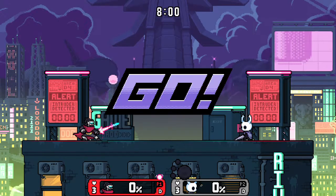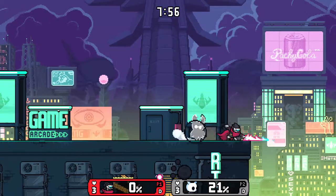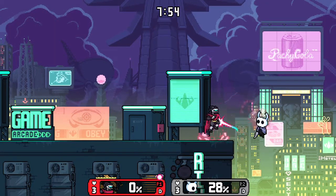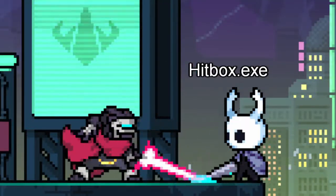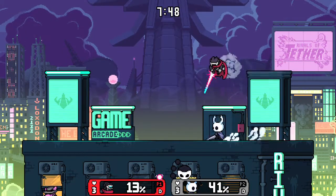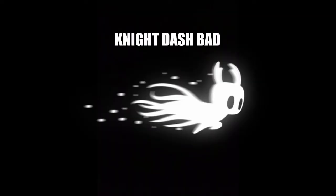If you're not convinced that the Knight's dash is an annoying move yet, just try playing against the level 9 Knight CPU yourself for a bit. The CPU is one of the best I've ever seen on the workshop, and I highly recommend fighting against it, especially if you main the Knight. Who knows, maybe you'll learn a thing or two from it. Anyways, knight dash bad — bottom text.